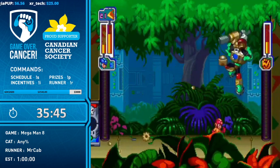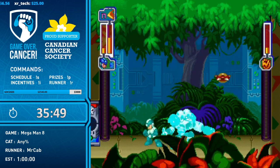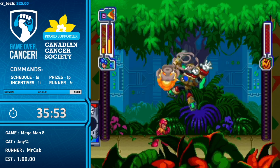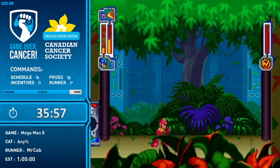Took enough damage earlier that he has to be careful here. Search Man does a gimmick where three bushes come down — the real one is hiding behind one, two fake ones behind the others. You have to find which one he's hiding under. Really good fight there using Sword Man's weapon to make quick work of him.